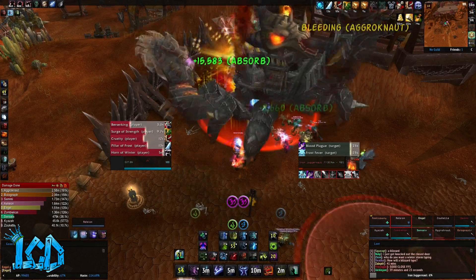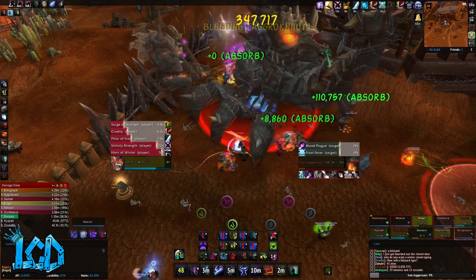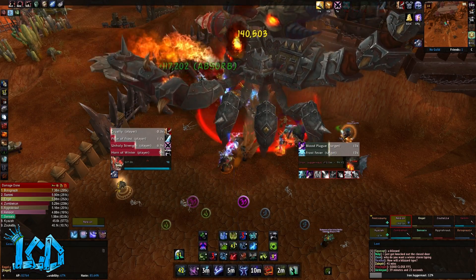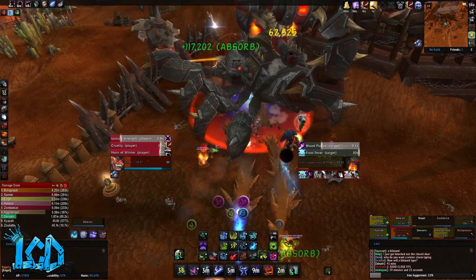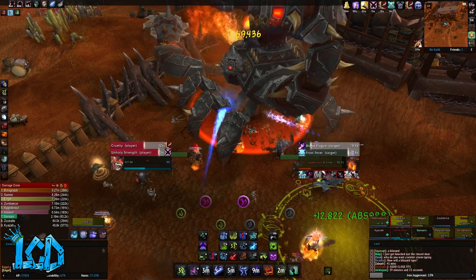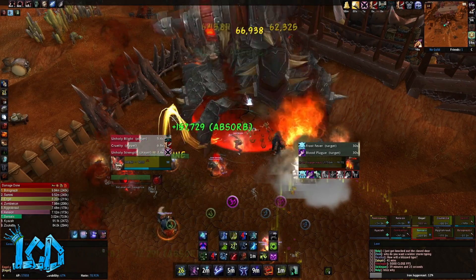It is also important to note during this phase that there is a new ability called Explosive Tar. The Iron Juggernaut spews tar in all directions; standing in the tar deals 20,000 nature damage every one second and reduces movement speed by 30%. If a tar puddle comes into contact with the flames of the Cutter Laser, the puddle will explode inflicting 200,000 fire damage to all players. The Cutter Laser is similar to the laser on Amber Shaper and just needs to be kited around while avoiding the Explosive Tar pools.